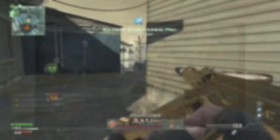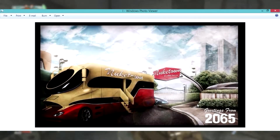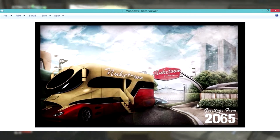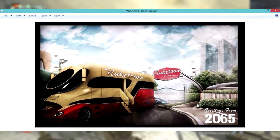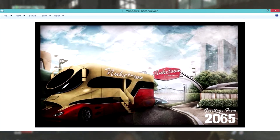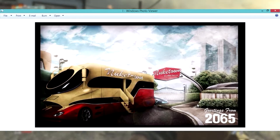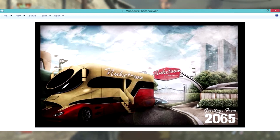So guys, if we take a look here on screen we've got Call of Duty Black Ops 3 Nuketown, which is a supposed leaked image that is supposed to be in Call of Duty Black Ops 3. As we all know, Nuketown was in Black Ops 1 and 2, and it could possibly make a return to Black Ops 3 as a zombie map or a multiplayer map. It does really look futuristic — everything looks really futuristic.